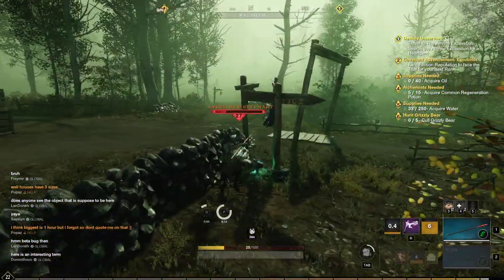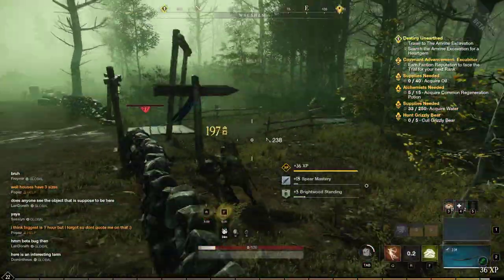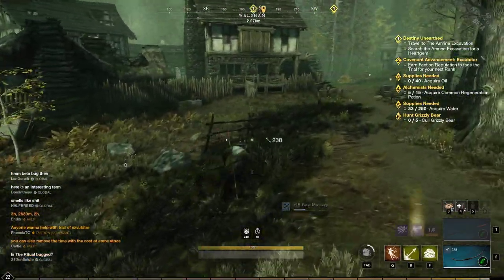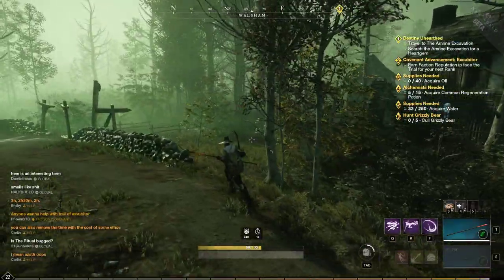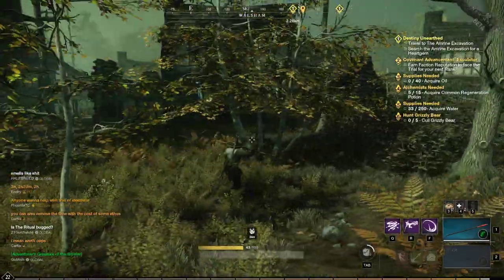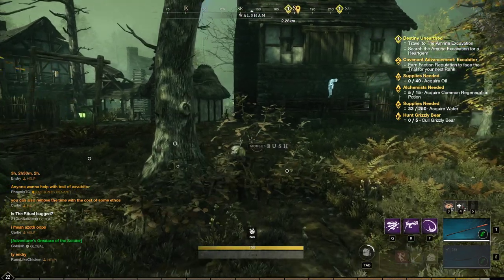I actually think most times you want to use vault kick third, but it does depend on the situation. I think heavy and light are both pretty reasonable to use, but the heavy is a lot better if you're using a light armor setup, because you can immediately start charging the heavy right in the middle of the roll. You can't really do that with the medium roll.